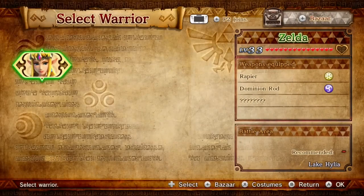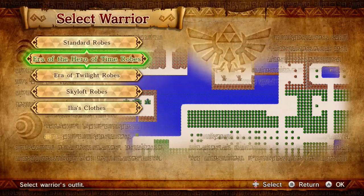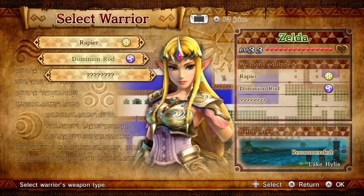We're limited to Zelda for this mission, which is okay, because we don't really get to play with Zelda much. We're also gonna put on an alternate costume for her — her Era of the Hero of Time clothes.